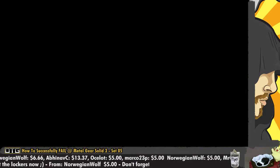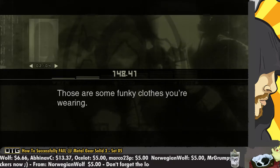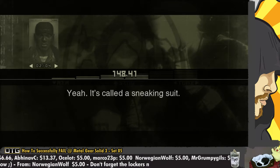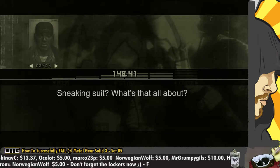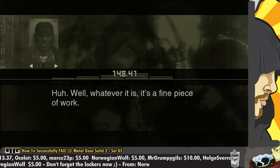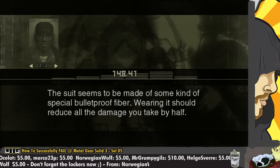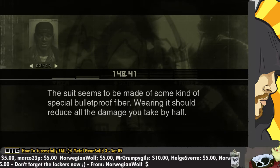Apparently they wanted me to call Sigint while using the sneaking uniform. Let's have a look. Those are some funky clothes you're wearing. Yeah, it's called a sneaking suit. Sneaking suit? What's that all about? I'm not sure, but it looks like what the Boss was wearing. Well, whatever it is, it's a fine piece of work. The suit seems to be made of some kind of special bulletproof fiber.